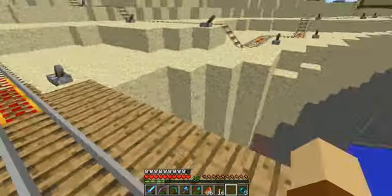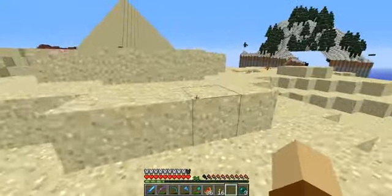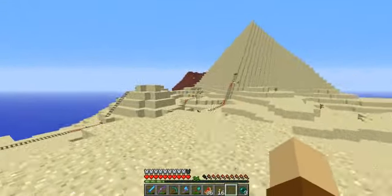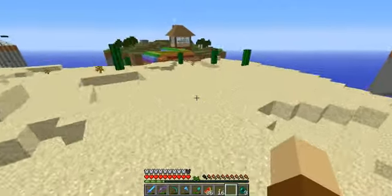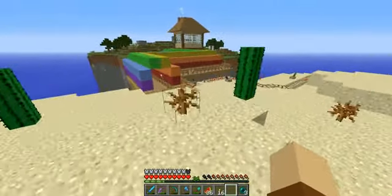So what we're going to do first is we're going to enchant two things, and then we're going to make a bridge over those, because I need to do that.